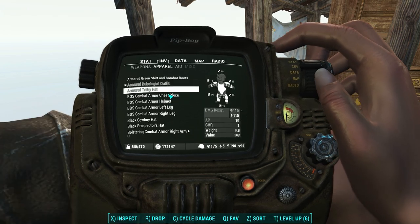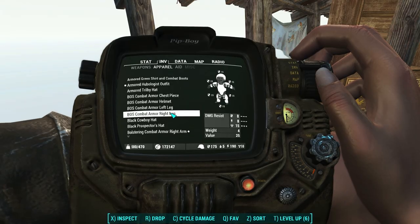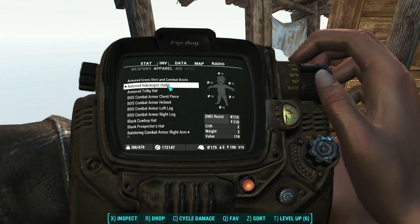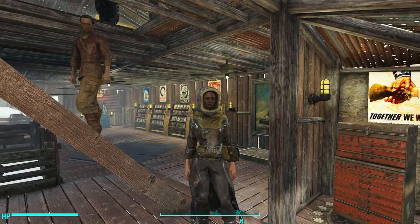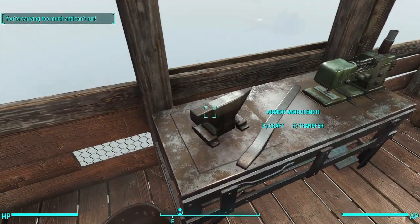Helmet? No — takes it off. Left leg? Nope. Right leg? And arms? No. So that's the answer to our question. The Hubologist outfit is fully upgraded with Ballistic Weave, but you can't wear any armor pieces over it. That means it's worthless for our purposes.